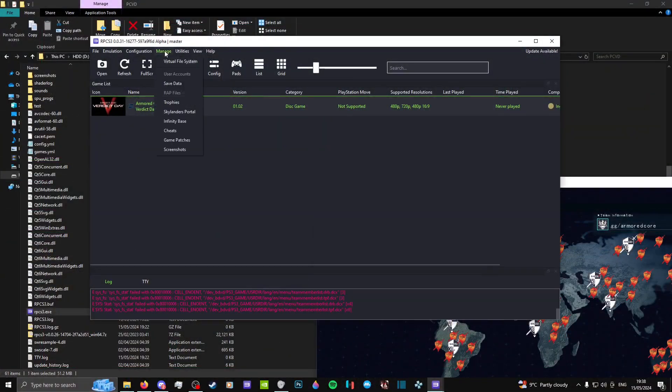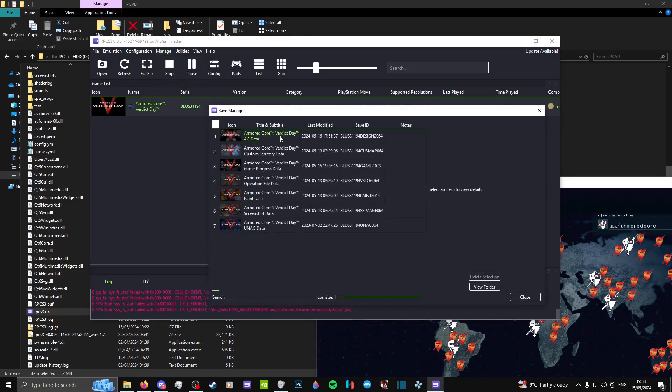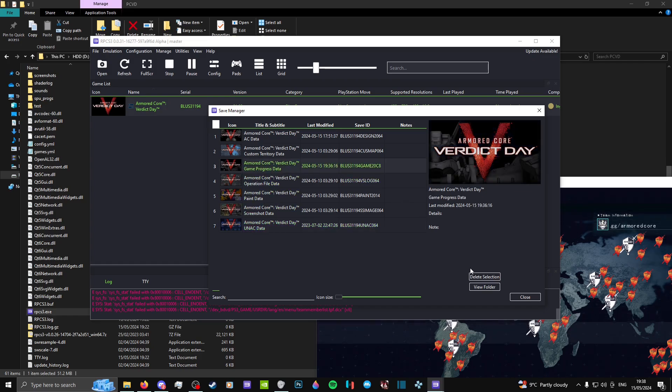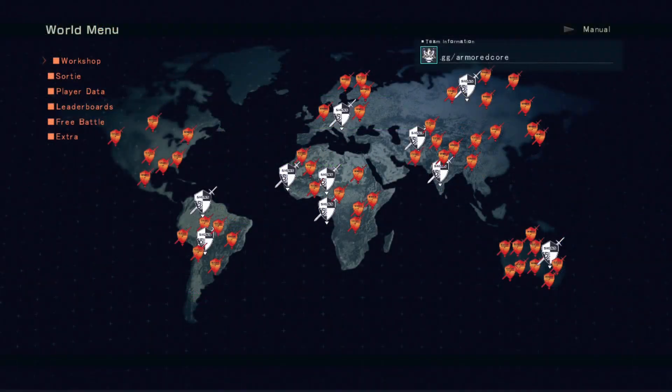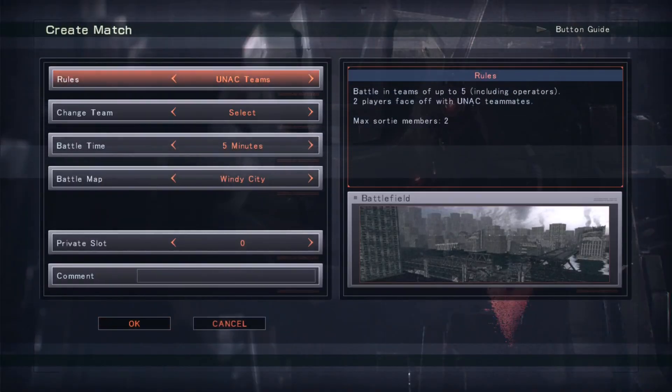If you'd like to start fresh from the beginning, you can go to the Manage tab, then select Save Data, and delete the save data that comes pre-installed with the emulator. To play online, head over to the free battle menu. Then choose between ranked or player match, and here you can create a room.